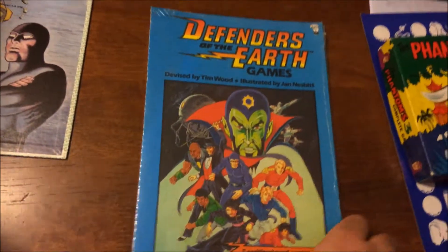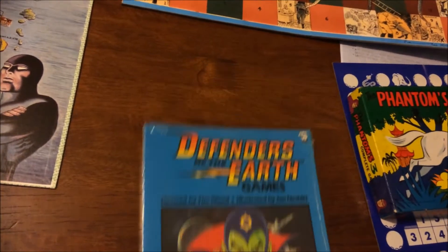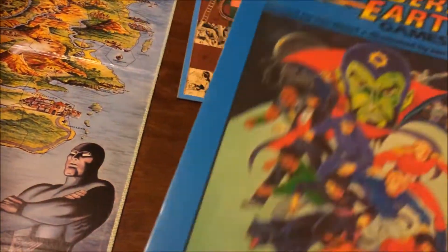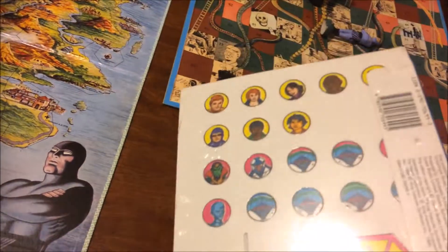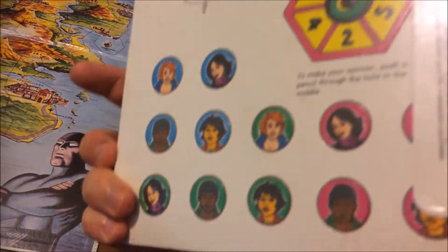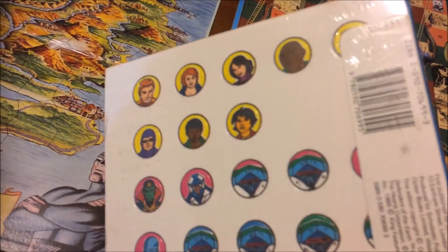Then we'll go into this one from the UK. This is actually sealed, so I have not opened it and will not be opening it for this video. As you can see on the back, it has got Defenders of the Earth pieces and stuff you can cut out, and it says there are five games with playing instructions.